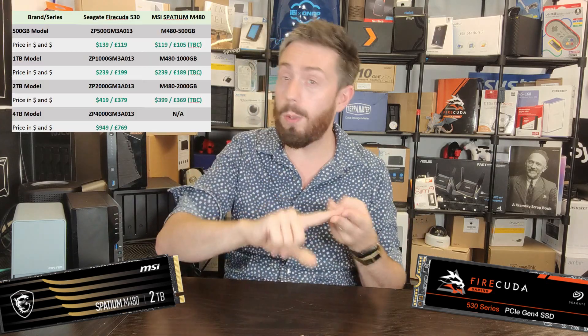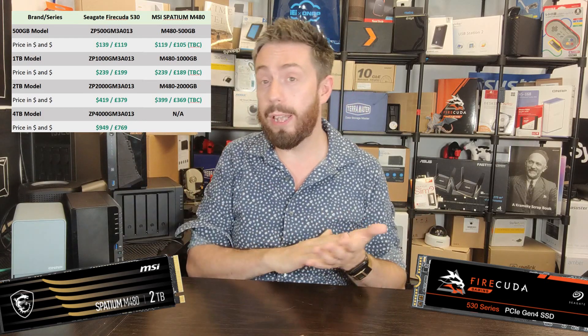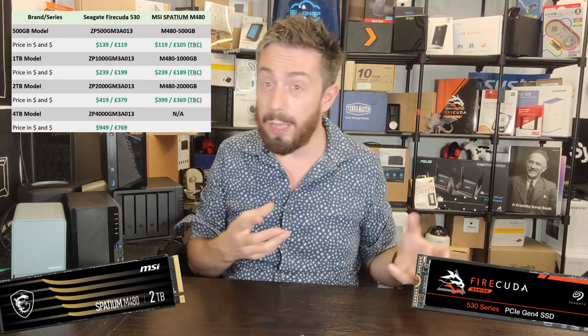Both of these do have very flexible price points, and either one at the time of recording is not universally available. Most of the information in this video comes from official sources, with extensive testing to follow comparing them against Corsair, A-Data, WD Black SN850, and Samsung 980 Pro. From reported sources, they both arrive at 500GB, 1TB, 2TB, and 4TB — the FireCuda 530 being one of the first to introduce 4TB into the PCIe Gen 4 mix, with MSI right there with the M480 at 4TB as well.